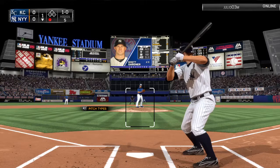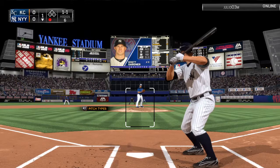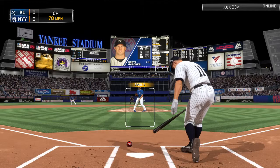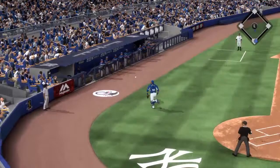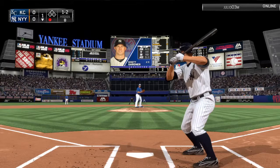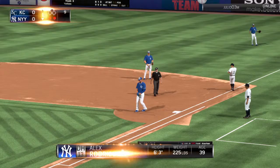Curveball low and inside — one ball, no strikes. Gardner is a big speed factor for the Yankees, a great left fielder. Changeup out in front — one and one. Another changeup in the dirt — one ball, two strikes. A little pop-up, foul ball — Gardner stays alive at one-two. Another changeup dropped by Perez — close play at first, but he's out. So that'll be two outs.